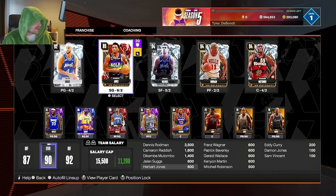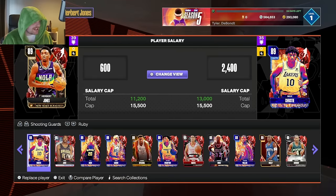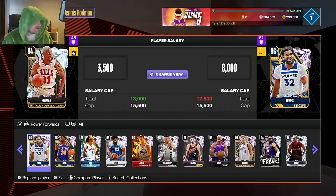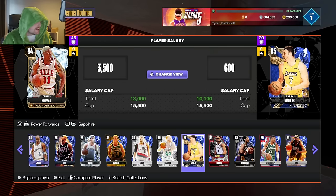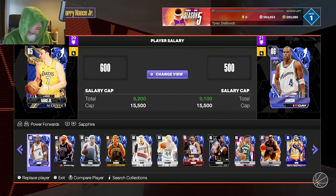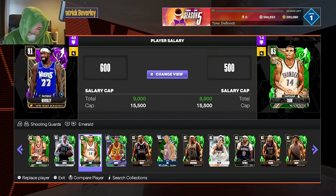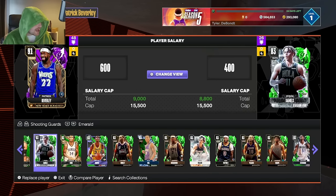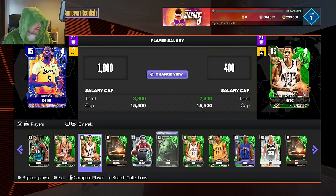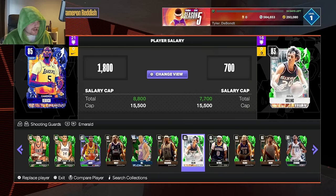I'm gonna put together a very very cheap team — 3,000 to 4,000 MT. This is the one player you're really going to need in order to beat the CPU on All-Star every single time: it's Korver. The rest of this team — let me just throw in some ultra-cheap guys. You get 2,000 MT for him, 800 MT for Lively — emerald centers are running this lineup. You just need one or two players you can score with. This is a bench team lineup that anyone can build.